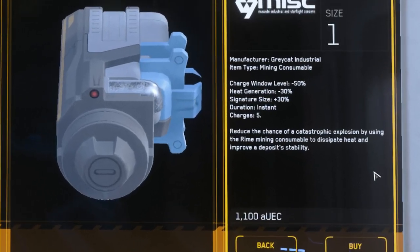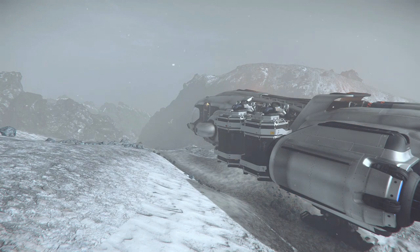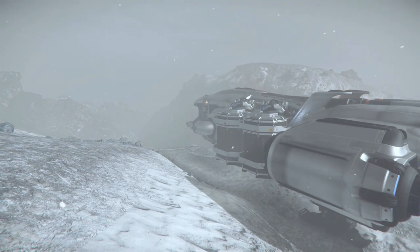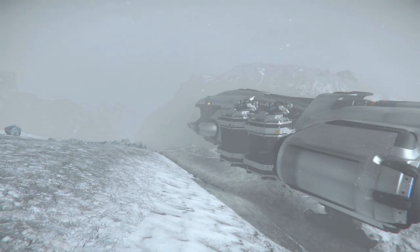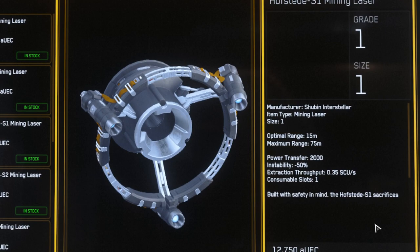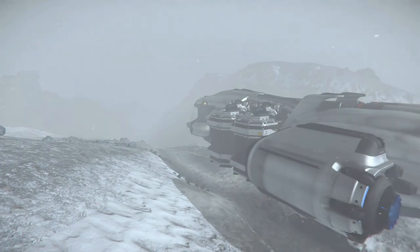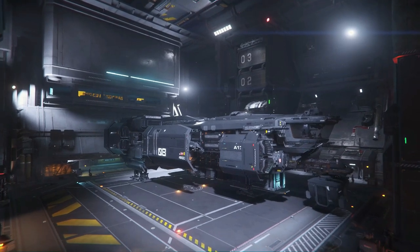The Rhyme is one of the cheaper consumables at 1,100 alpha UEC and also has five charges, so that one is definitely worth having in your back pocket. Now, this is all with the Prospector, assuming you're mining solo. If you have a Mole with multiple operators or multiple Prospectors, you've got a lot more choices and can mix different mining heads, like the Hofstad to help with instability. With the current statistics, three Helix heads on a Mole all going at once probably gives you everything you need to safely mine Quantanium.